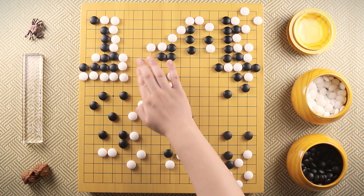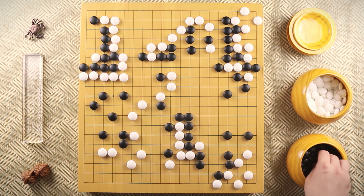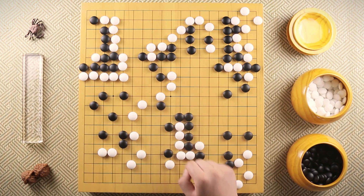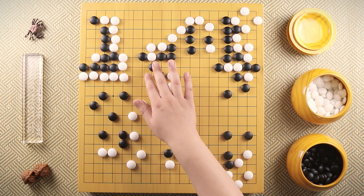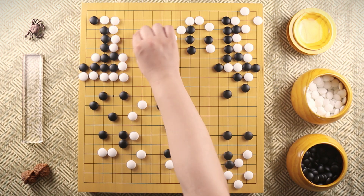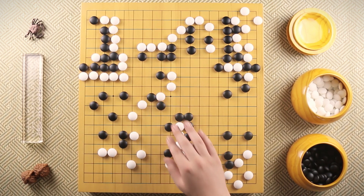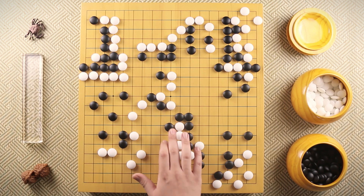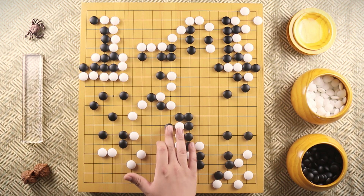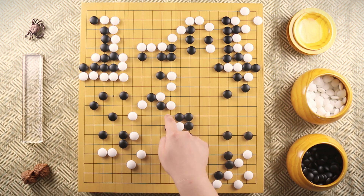Since white didn't save these stones, black tries to fully surround the white stones. White plays this kosumi. Black jumps. White cannot play this push because as soon as black forms this tiger's mouth, black gets too thick and it's not good for these white stones. So instead of pushing, white simply extends. And now black hanes trying to forcefully cut off the connection. White hanes again. And when white hanes here, you see why this earlier move was problematic — this cut can get nasty.